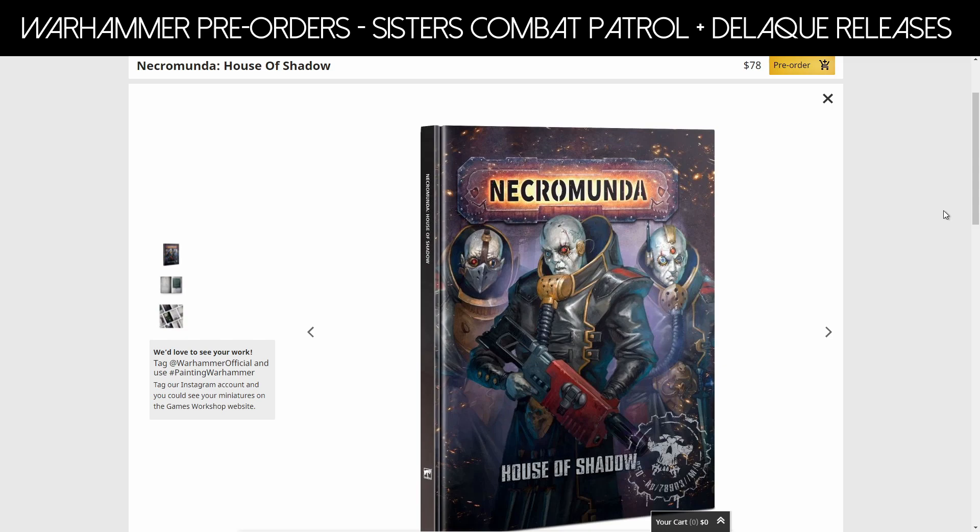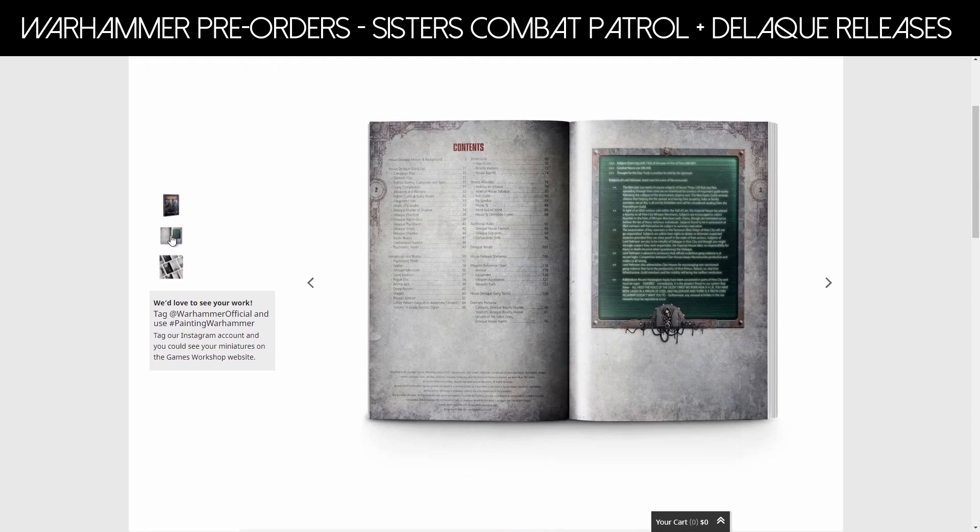Moving on to Necromunda — we have the House of Shadows book for Dalek at $78. If you've seen the other books in the house series of Necromunda, you know what you're getting. It has a whole bunch of rules, the gang house list, all the new models, hangers-on and brutes, some more hide guns, additional rules, terrain, scenarios, and more. One thing I hate about these books is the background texture — it makes reading so frustrating. What I've heard is there's a lot of intentional misinformation in this book, because Dalek is a house of secrets. There are layers of myths, legends, and lies about whether they're water-breathing, psychic, or genetically made. I really like that idea.